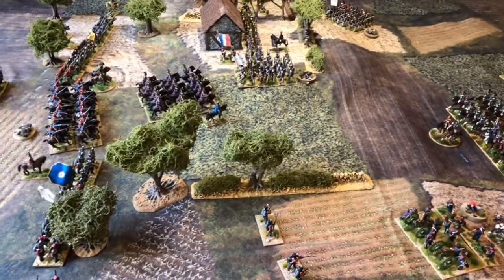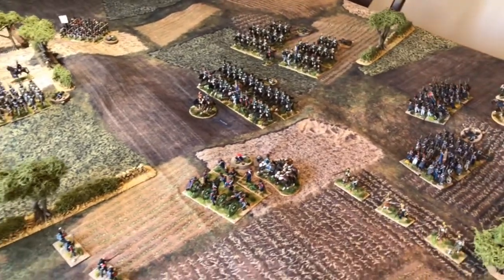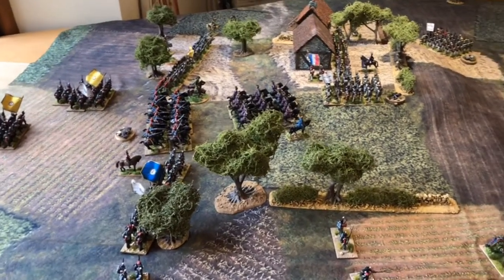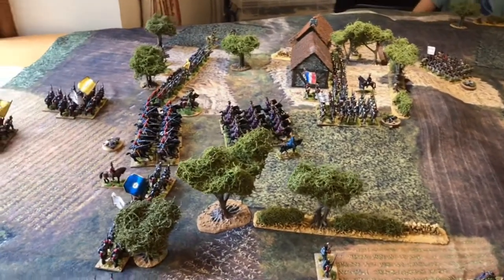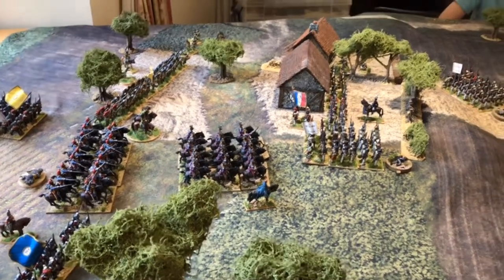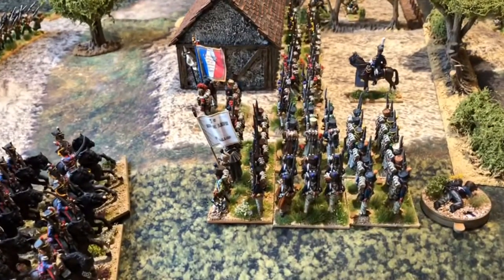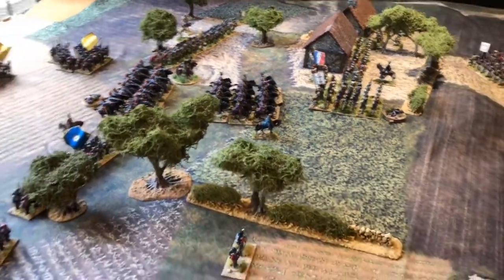Turn 11 and the French have initiative and they've got all of their brigades active, the Hanoverians and the Allies also. The French are too far away to do any charges. The Allies charged with their light dragoons against the French battalion that's on the flank of the built-up area, and they have successfully passed their test, so they have formed square. Now we need to do the actual outcome of the charge.